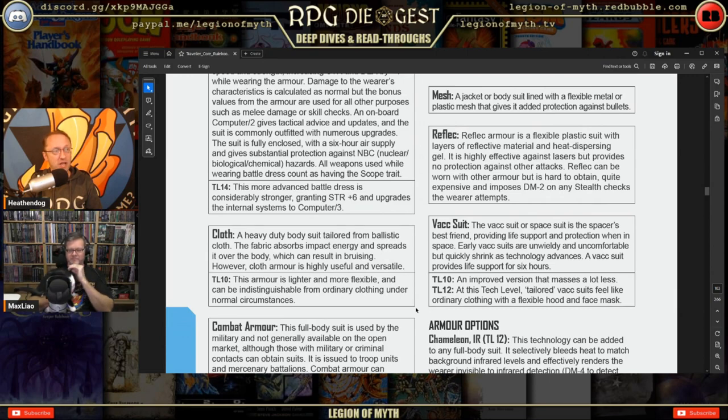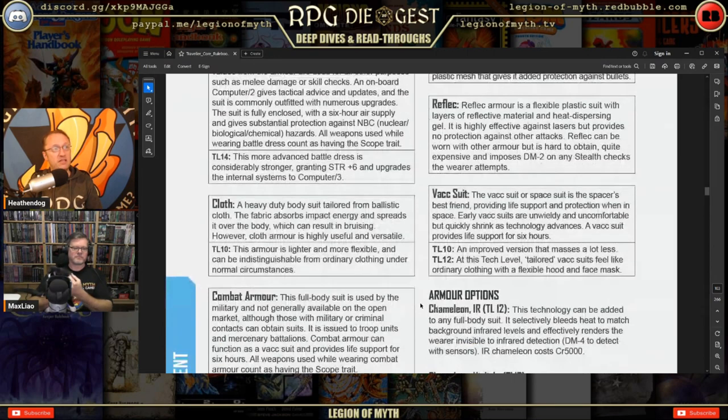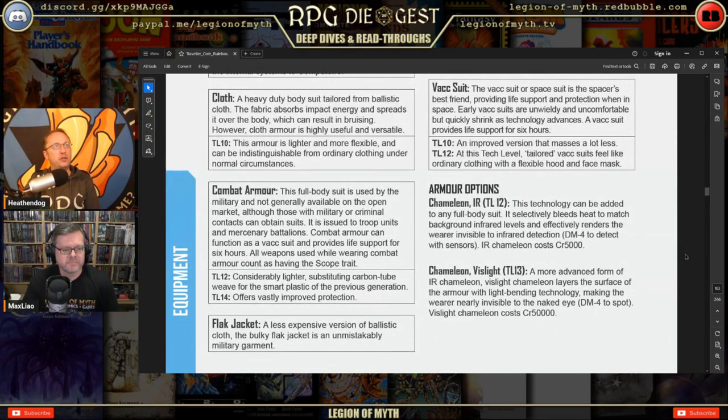Cloth armor is a heavy-duty bodysuit tailored from ballistic cloth that absorbs impact energy and spreads it over the body, which can result in bruising. At TL-10 this armor is lighter, more flexible, and can be indistinguishable from ordinary clothing — essentially the John Wick bulletproof suit. As technology advances, nano-graphene or similar nano-fibers may actually make something like this a reality.